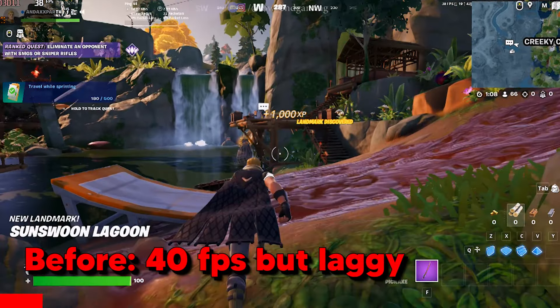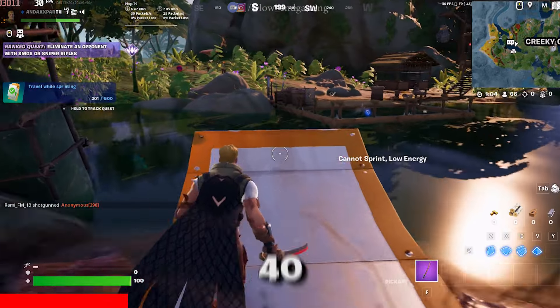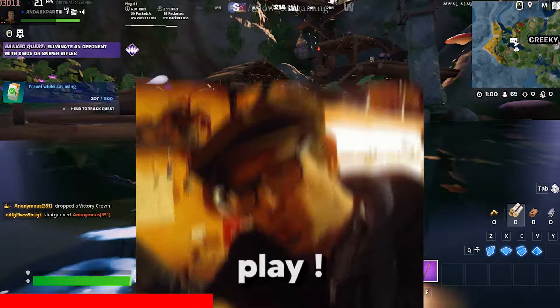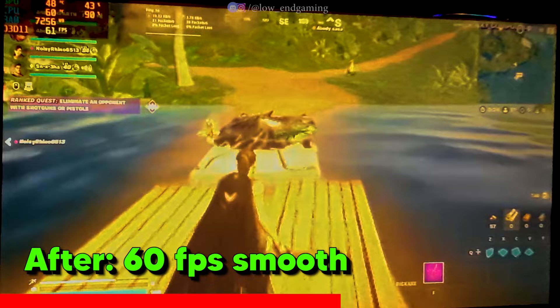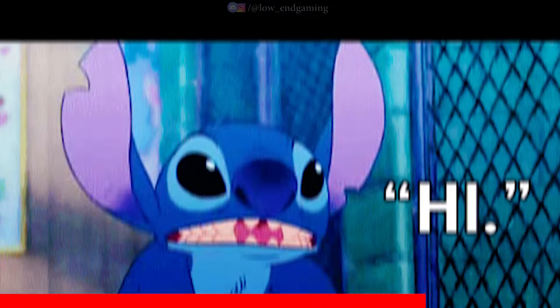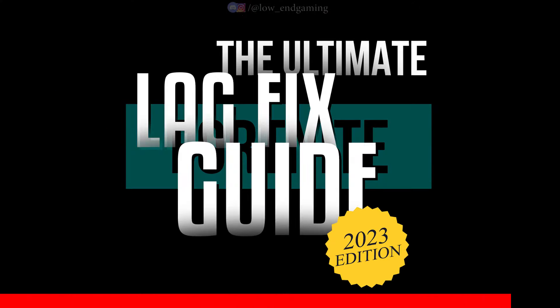This is how Fortnite worked on my PC before doing all the tweaks shown in this video. It gave around 40 frames per second but was very laggy and not smooth to play. But after doing all the tweaks shown in this video, it gave above 60 frames per second and was very smooth to play. This is Low End Gaming and welcome to the Fortnite Ultimate Lag Fix Guide.